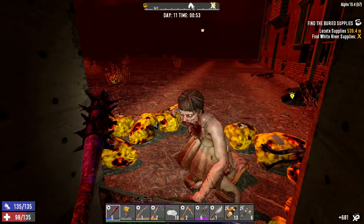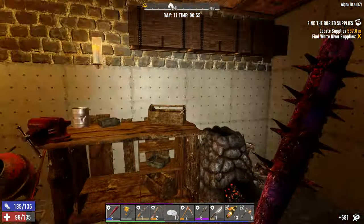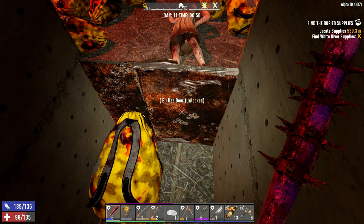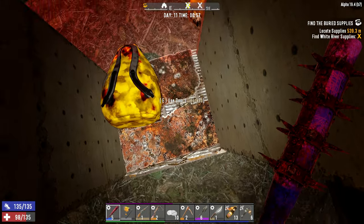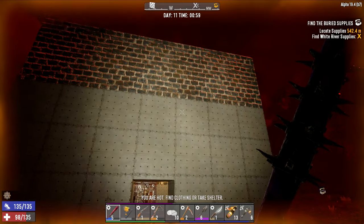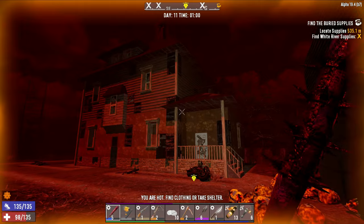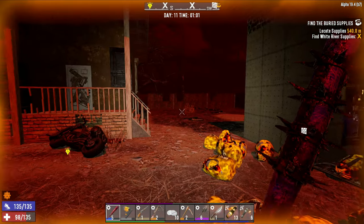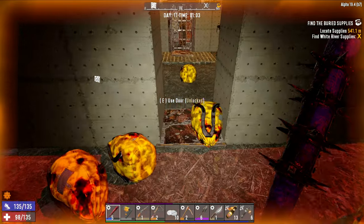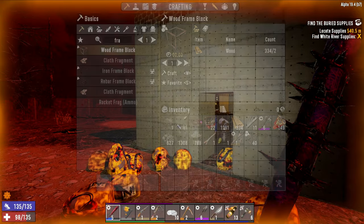Ever since we started focusing on explosives, I feel like we don't even need this horde base. I almost feel like I could hold down any horde here almost indefinitely. If you were looking for ideas and didn't want to put in all the effort of building a giant horde base — which granted, works great, I've used it before — you could just survive in a little shack like this with one steel hatch and just a ton of explosives for a long, long time.